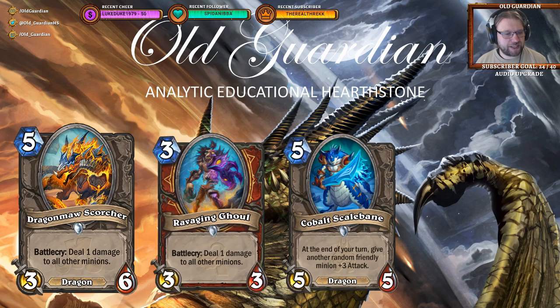More Dragons! A neutral dragon, 5-mana 3/6: Dragon Maw Scorcher, with a battlecry to deal 1 damage to all other minions. It's a bit like Ravaging Ghoul — Ravaging Ghoul is in Wild right now, it was a 3-mana 3/3 with the same battlecry. Dealing 1 damage to all other minions is much better for 3 mana than for 5 mana, so Ravaging Ghoul was clearly superior. But this one is a dragon, so it has dragon synergies. In a Dragon Warrior deck with Frothing Berserkers, this can definitely be useful. Its main competition in the 5-mana slot is Cobalt Scalebane, which is a seriously good card. But in something more controlly, it's a decent minion that can definitely see play.